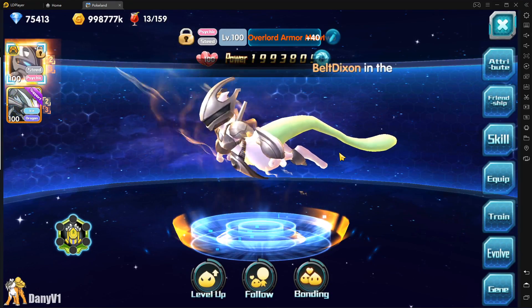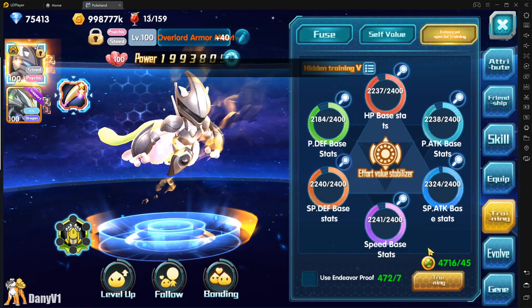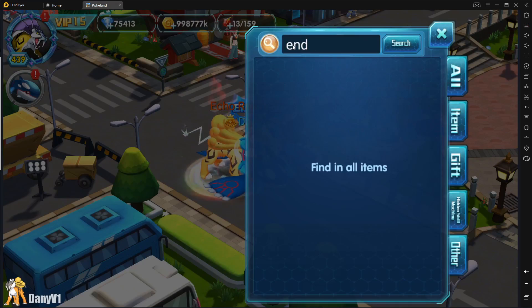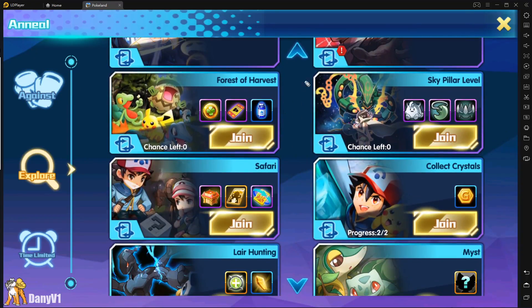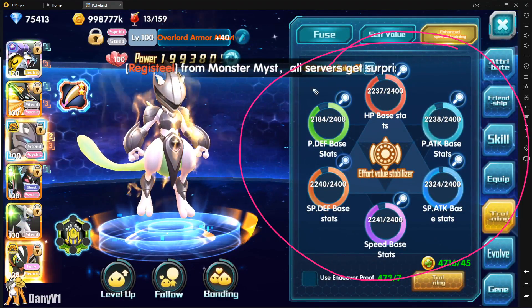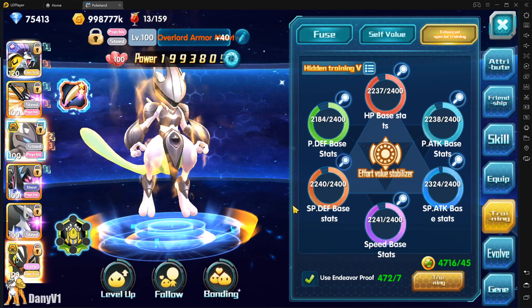So what is this video about today? I have a lot of items to use, including a lot of end of war proofs — that's the name, end of war proofs. These items you can buy on the VIP store and they also drop from the Forest of Harvest. The Forest of Harvest drops items to level up and power up this section, and also drops the war proofs which you can see down here.